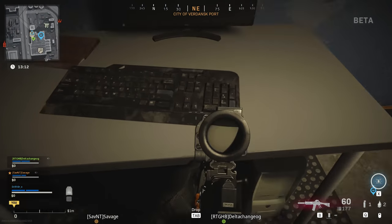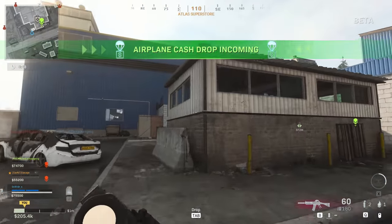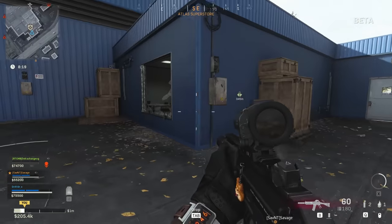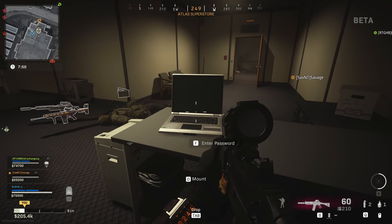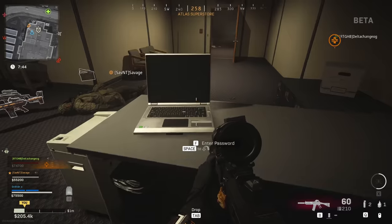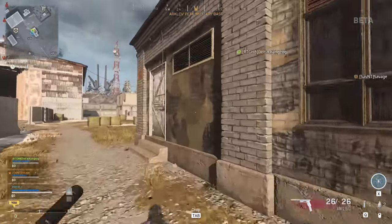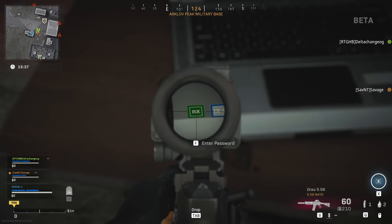We looked all around the computer for clues, for numbers, for what keys are missing on the keyboard, but to the best of our ability to tell, all of the stuff around it is generic. The next computer is slightly more difficult to find — it's on the second floor of Atlas Superstore in one of the overlook windows that looks into the main building. Atlas is extremely hot in battle royale, but if you get in here you can creep around and find a nice little laptop you can interact with. We tried very hard to find a difference between the laptops and desktops, but honestly we just couldn't. The next laptop is in the radar control tower at the military base — not at the very top, but actually in the basement of the tower, right next to the ammo stack.